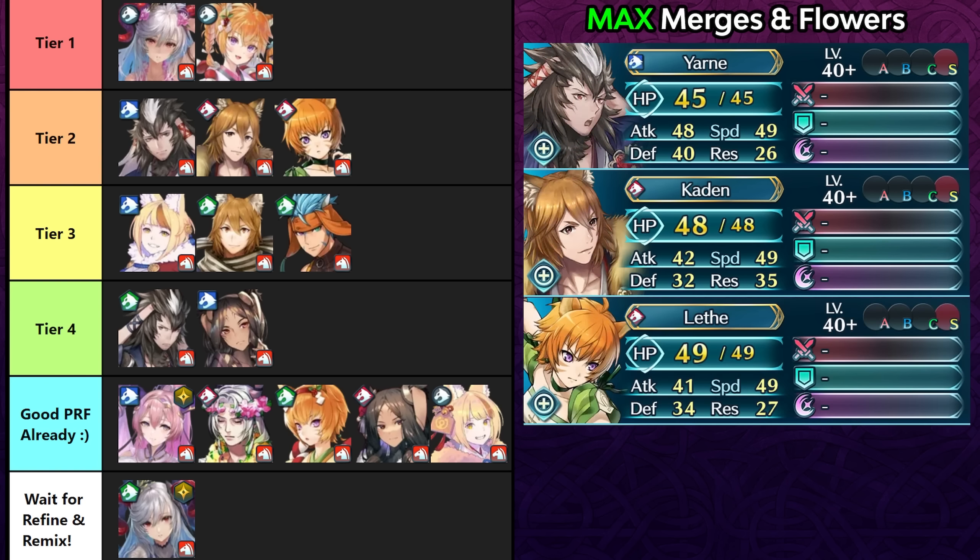In Tier 2 we have Nihor Yarn, who does have a weapon that can help trigger Gale Force, but Arcane Nihility is overall just a better weapon. Nihor Kayden and Leith can also enjoy this weapon — they're similarly fast and have pretty similar offenses.